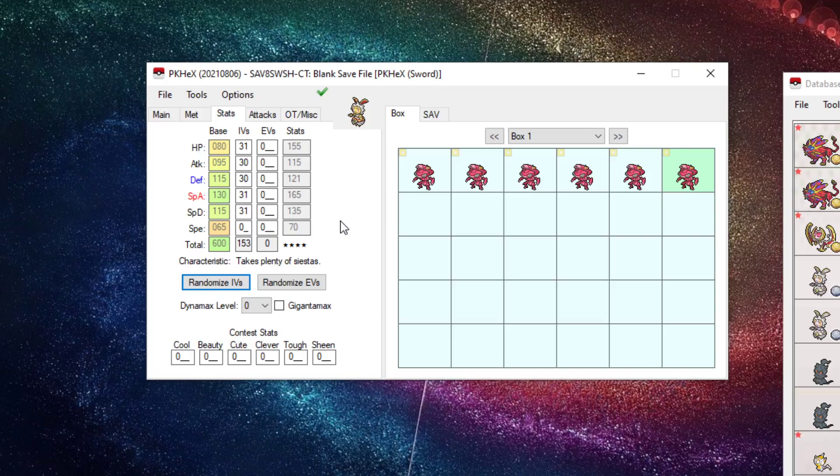You can tweak the EVs though — if you want max Special Attack and max HP, adjust the EV spread. Hover over the total EVs; if it says there are six remaining, put them on Defense. It's still legal because PKHeX recognizes this as an EV-trained Pokemon. Put it over and it's legal.